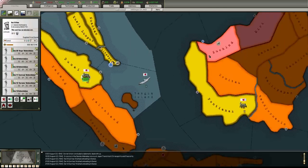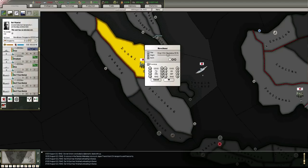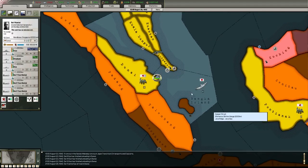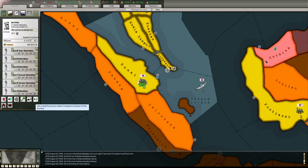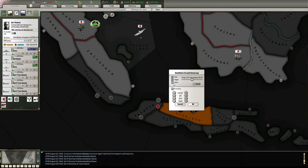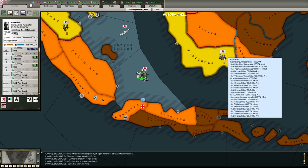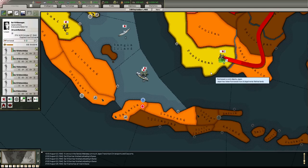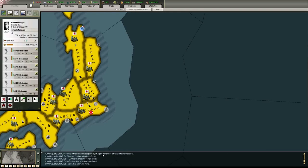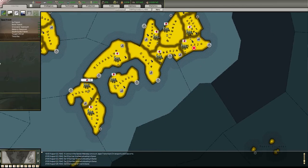Oh, is that a separate island? Okay, this is a little bit click-intensive I must admit. Lost two transports in the Japanese trench - I don't know why I said French.